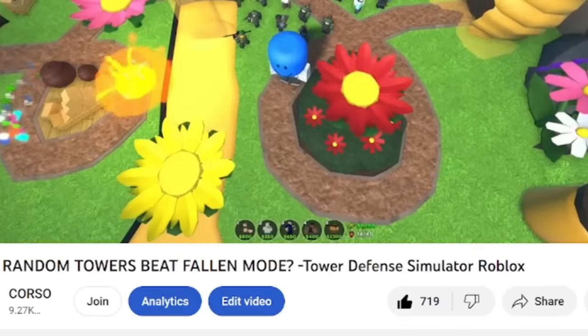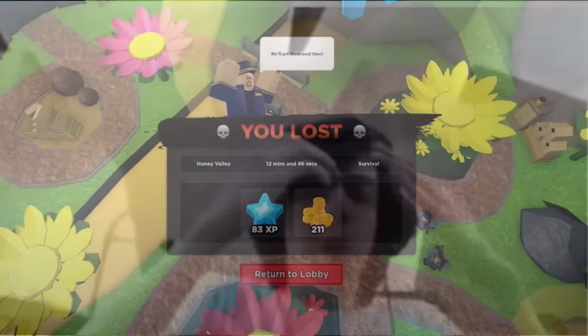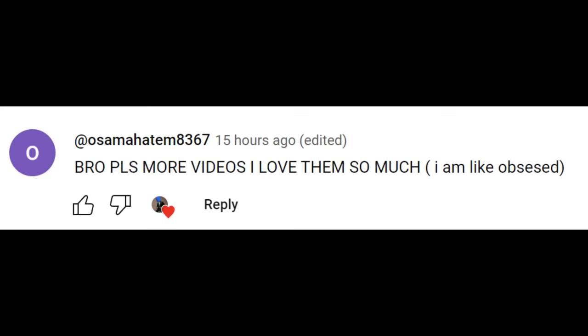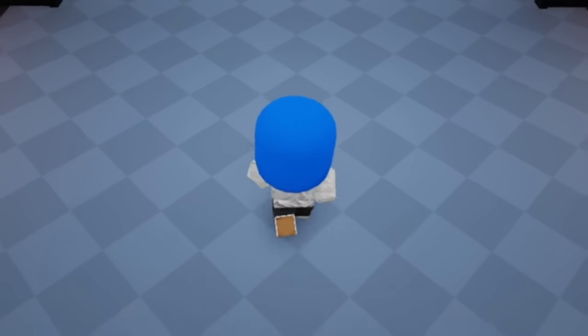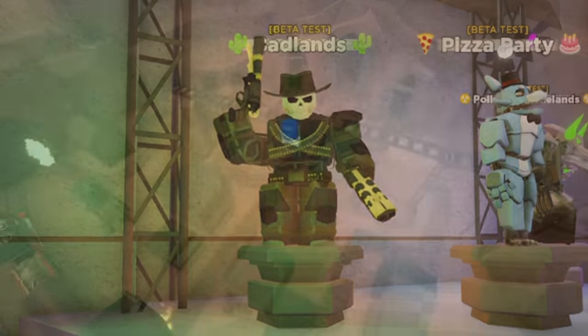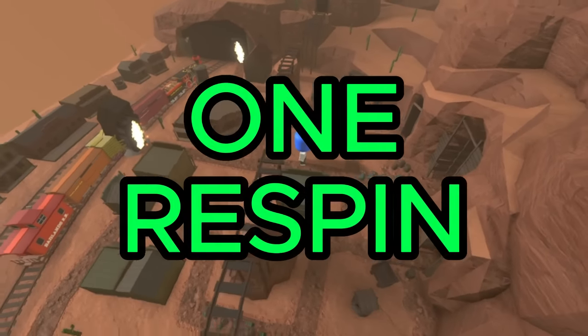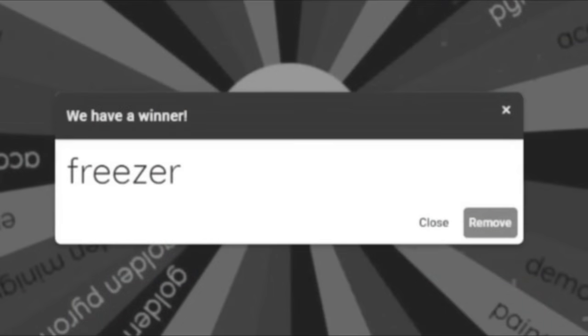Previously, I did a video where I tried beating Fallen Mode, but the towers I had to use were completely random. Unfortunately, I was not able to beat it, so I got a lot of comments requesting a part 2. So I decided to try again, but this time I'm going to be attempting to beat Badlands 2. Badlands 2 is a significantly harder game mode than Fallen Mode, so I'll be allowing myself one free respin in case I get something really bad like last time.